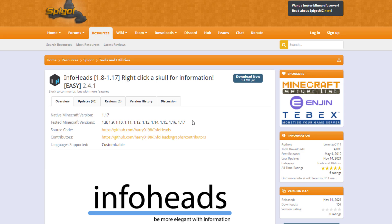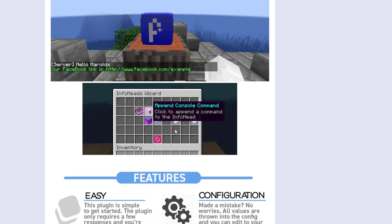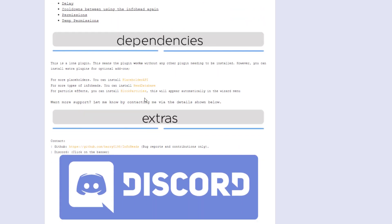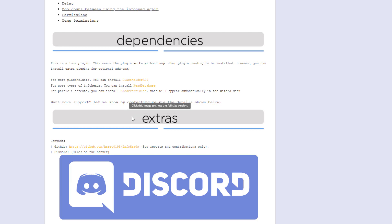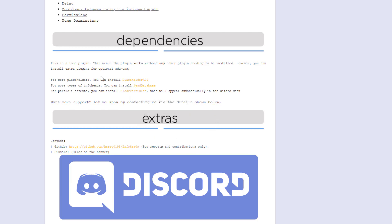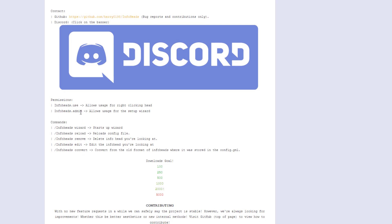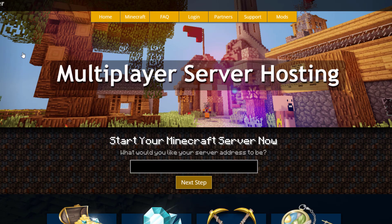Here we are on the Spigot page. It's updated from 1.8 to 1.17, although it is working for 1.18, which is good. This shows everything we did in game — it's very easy to do. Scrolling down, here are the soft dependencies: you don't need these, but I'd recommend getting PlaceholderAPI (free), Head Database (premium), and Block Particles (free) for particle effects around the heads. You can contact them on Discord if you have any issues, and here are the permissions you can use.